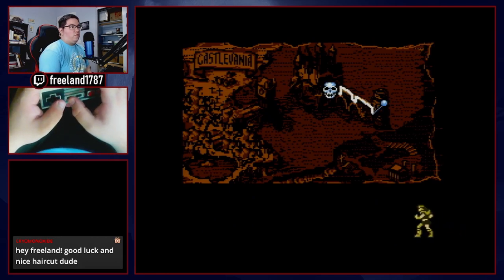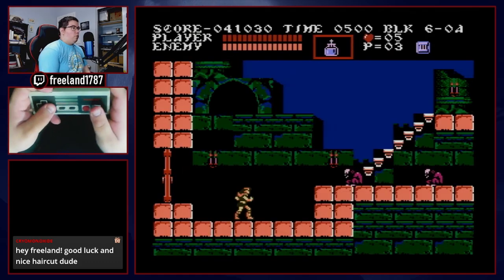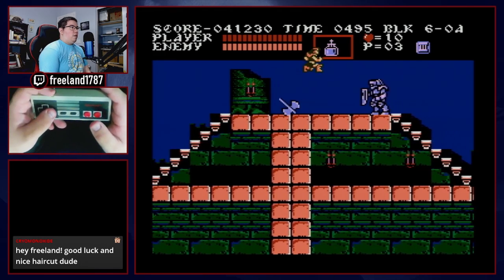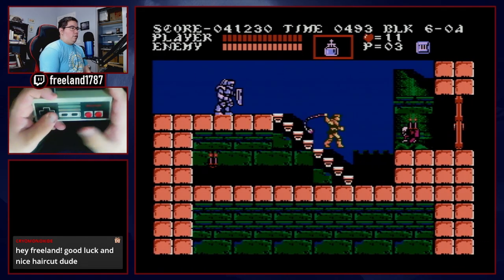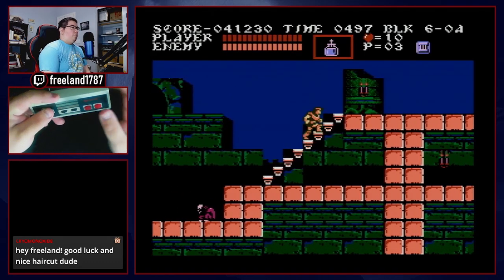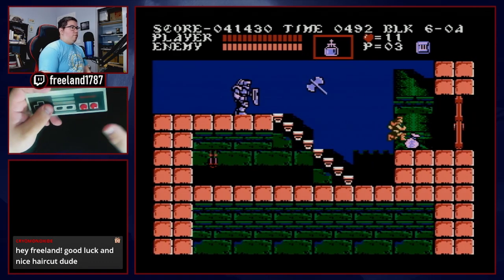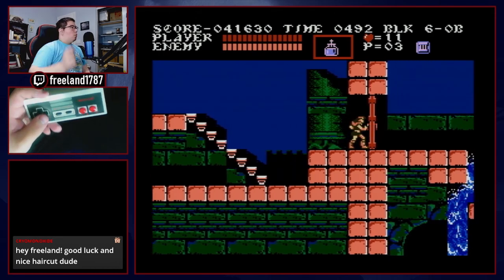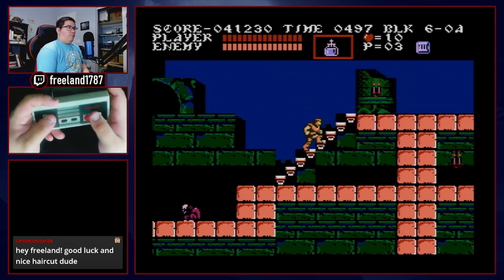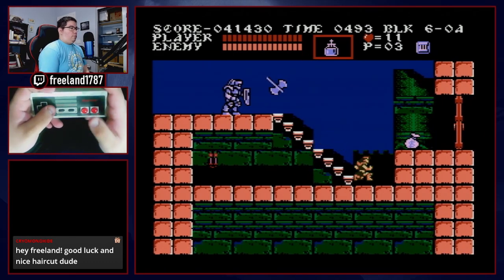Now into stage 6, which is another very technically demanding stage. Stages 5 through 7 are pretty tough, then 8 is a nice break, and 9 is very demanding. Starting off stage 6: whip the flea man on the way up, jump over the axe knight, kill the flea man. Then here's 6B.